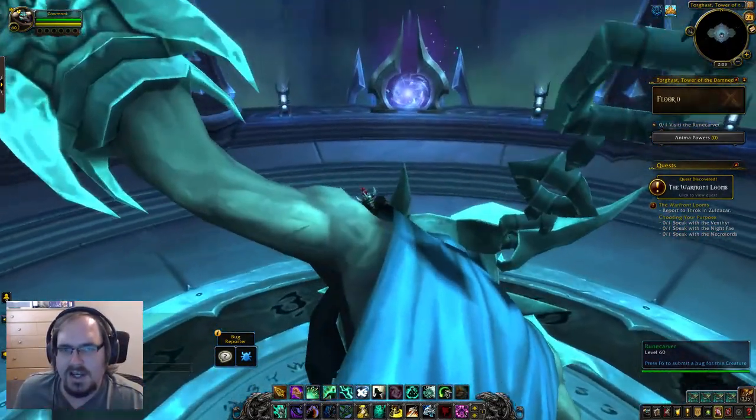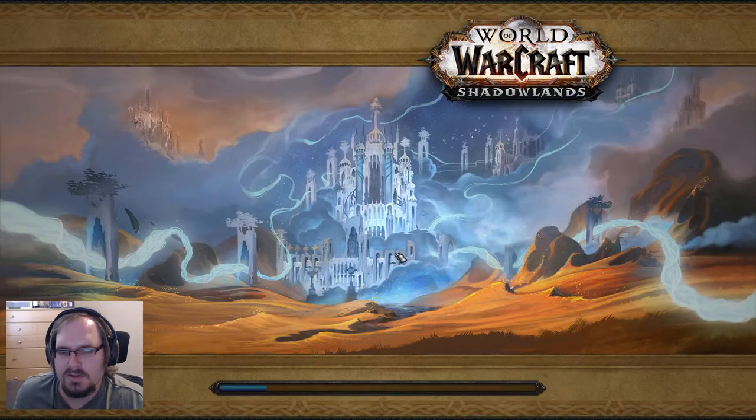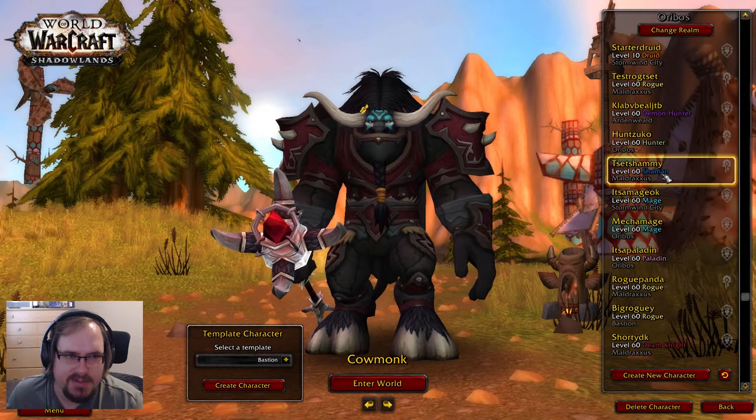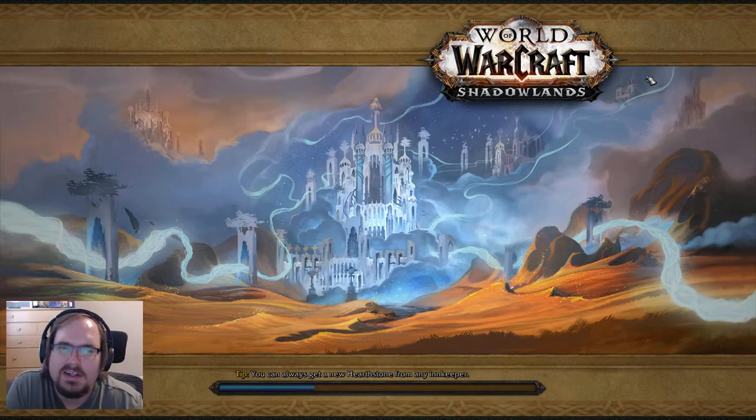That's all the current legendary options for monk. We're going to pop out and log into another class. I think we'll go through all the leather classes since I started with monk. Let's jump in and check out Druid. Druid's going to have a ton — four specializations, so that's a lot of legendary powers to go through.